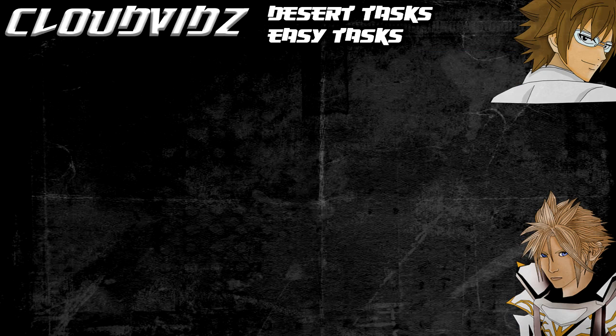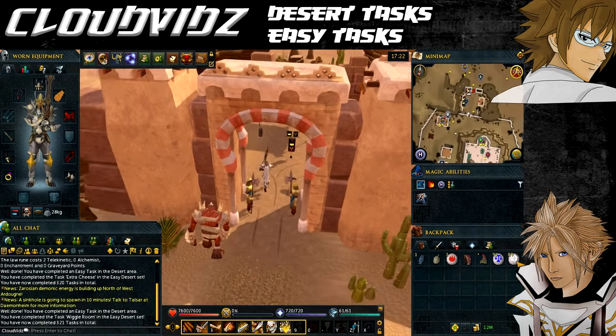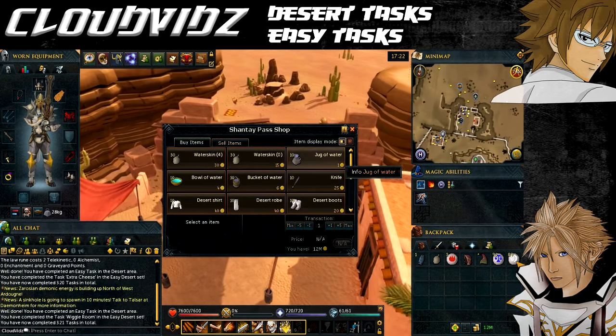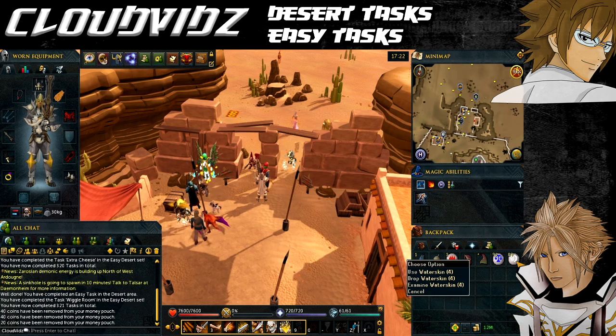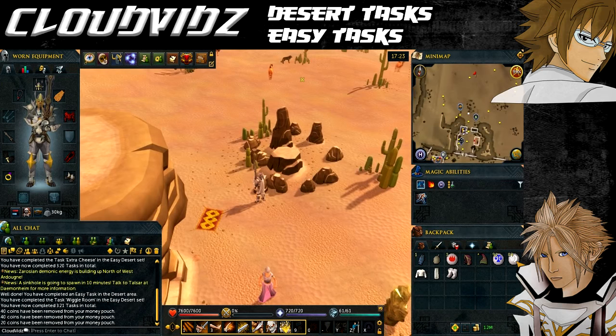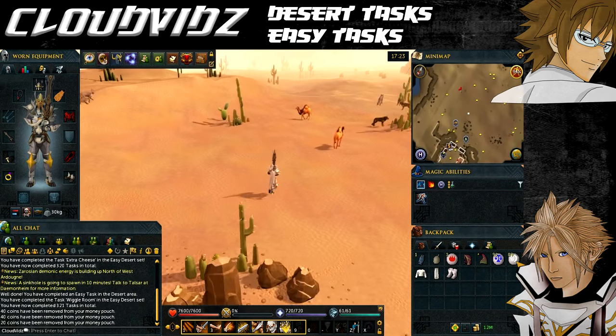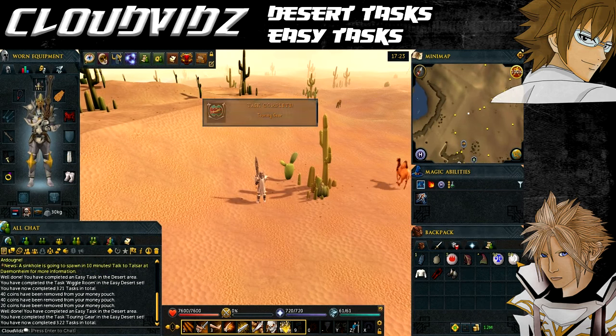The next task is called Touring Gear - equip a full set of desert clothing while standing in the desert. If you haven't got the desert clothing, you can buy it at Shantay Pass, which is south of where we're heading. Trade with Shantay and buy everything desert related: desert top, bottom, boots, and gloves. Then once you're actually in the desert, equip the full set while standing there and the task will be completed.